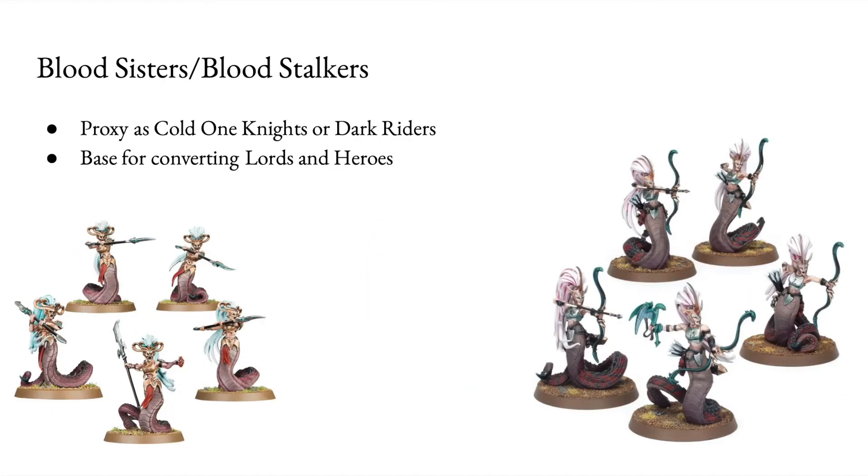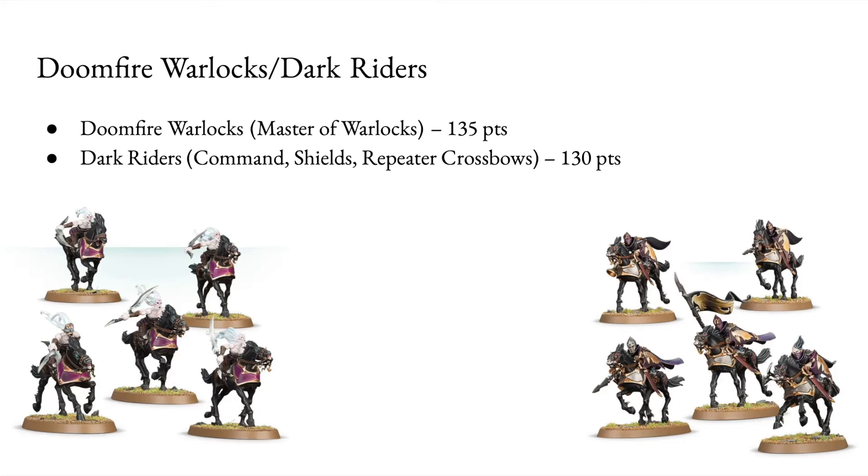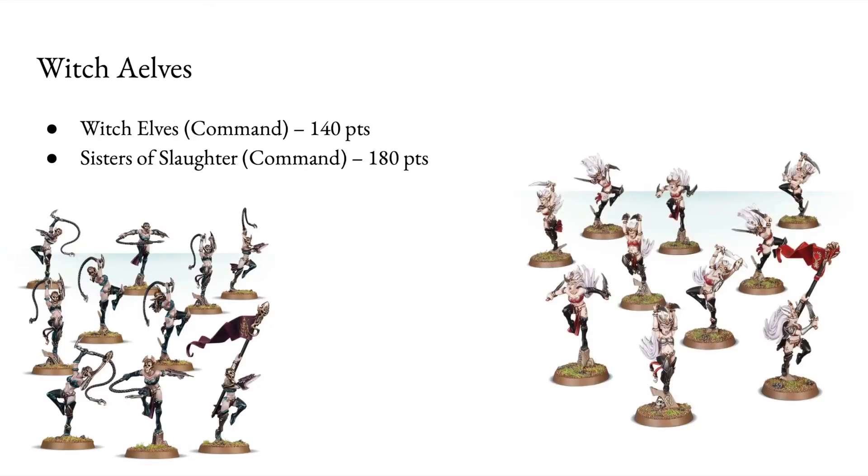Blood Sisters or Bloodstalkers came out after Warhammer Fantasy, but they could be used to convert or proxy Cauldron Guard Knights or Dark Riders, or as a base for converting a Cult of Khaine-themed Lord or Hero. The Khinerai I thought about — I think these would make quite good Harpies. The Doomfire Warlocks or Dark Riders can be built as either; Dark Riders are a core unit, whereas Doomfire Warlocks are not, but they're very similar in points value and both are completely valid in Warhammer Fantasy. Witch Elves came out in Warhammer Fantasy before the End Times — they're a bit hard to rank on square bases, but a bit of modelling should sort that out.